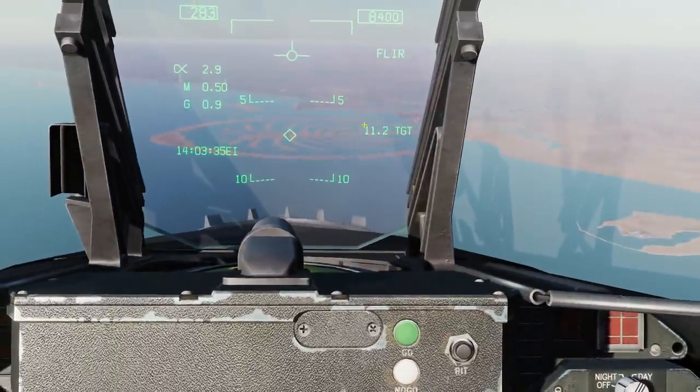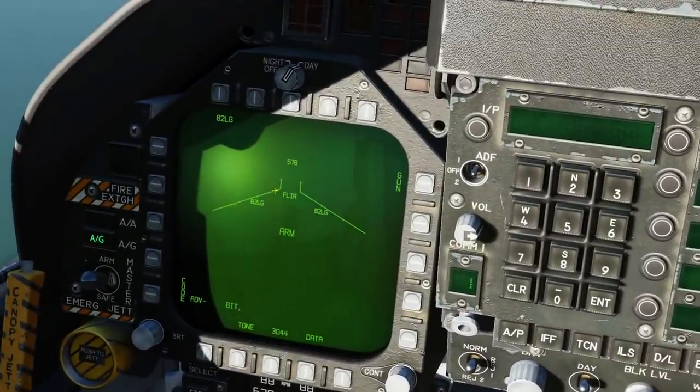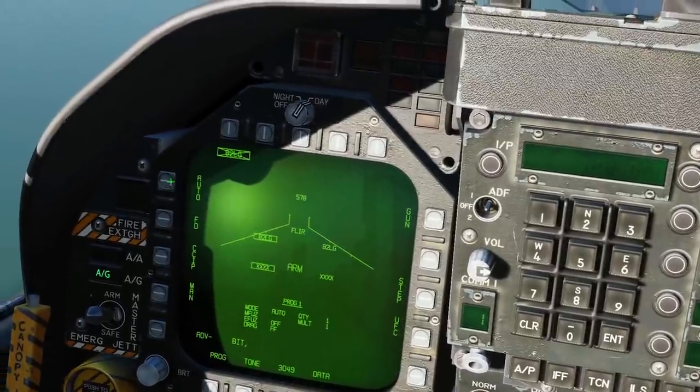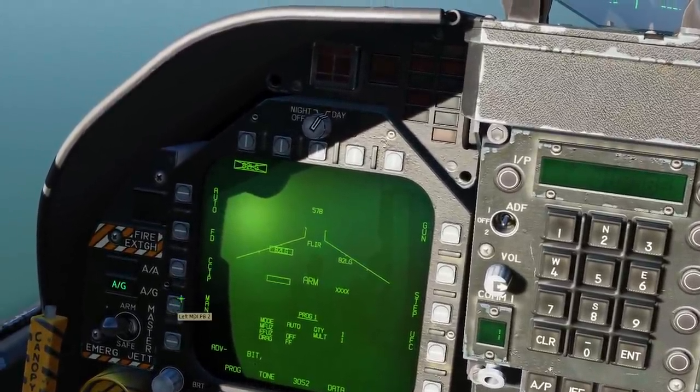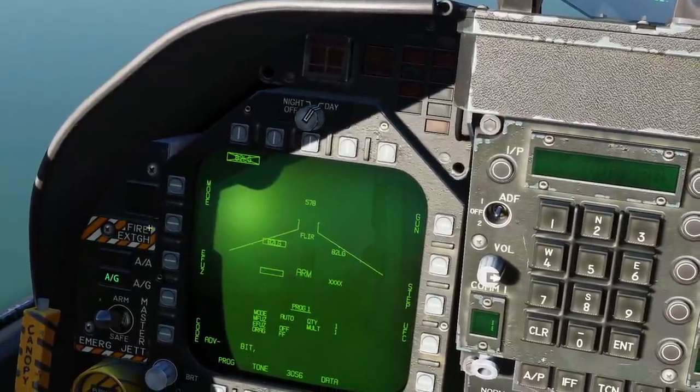Done. We now have a target at 11.2 miles. Next, let's set the bomb up. We're already in the stores SMS page. Select the bomb. Which mode do we want to drop? We can drop in these four modes, but we're almost always going to drop with auto, because that's the best mode for a laser guided bomb.